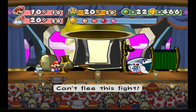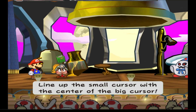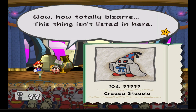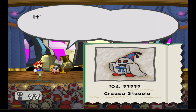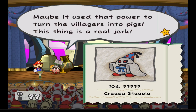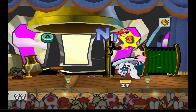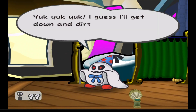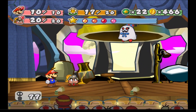'So what, you got a problem with that? Let's play!' We got a new enemy — let me check the Tattle Log. 'Question mark, question mark, question mark — how totally bizarre. This thing isn't listed. It looks like something in here but it doesn't list a name. HP is 40, attack is 4, defense is 0. It's apparently really good at transforming itself and other things — maybe it used that power to turn the villagers into pigs.' I'll use a power bounce!